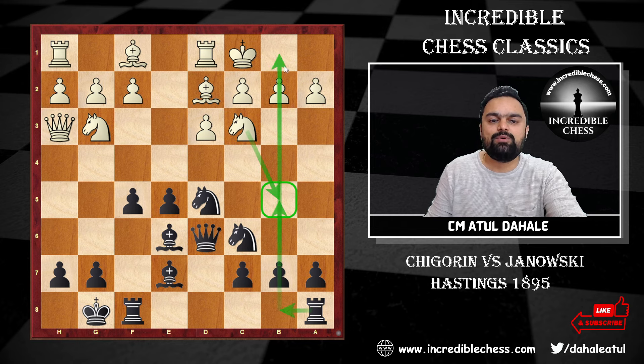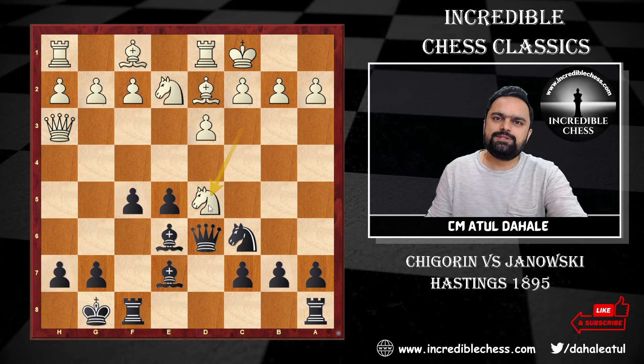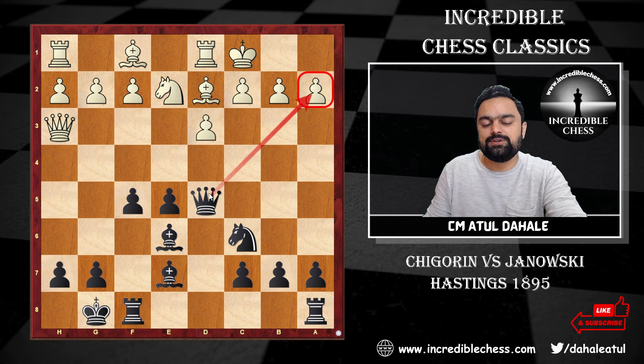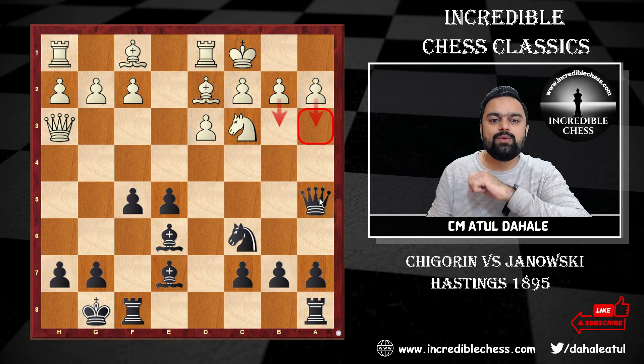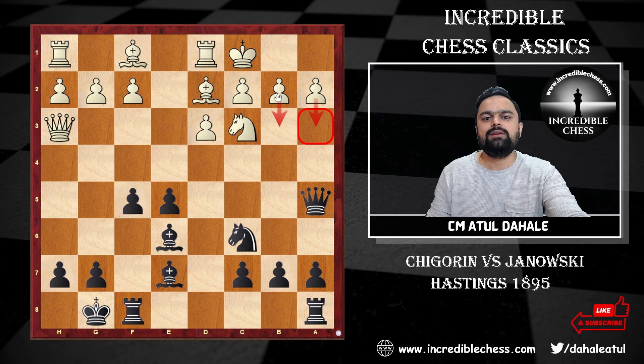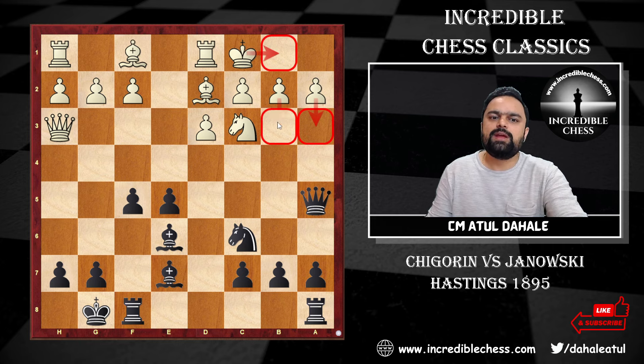In the game, knight captures d5 was played, then black captured on d5. The pawn on a2 is under attack, so knight c3 was played to support it — but now the queen is under attack. Black needs to continue the attack on a2, so Janowski played queen to a5. To save the pawn on a2, white has three options: king b1, pushing the pawn to b3, or pushing it to a3.